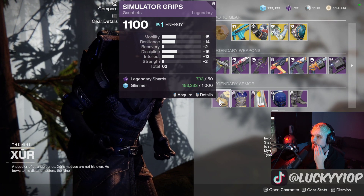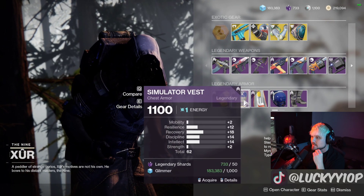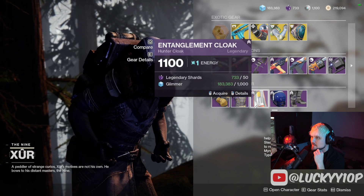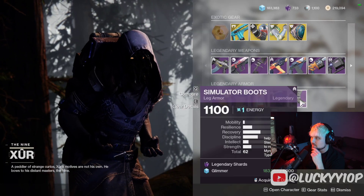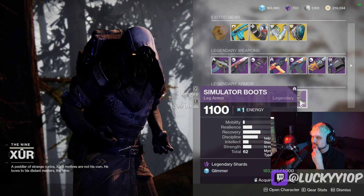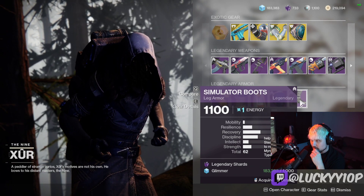In terms of armor — on my hunter — the gauntlet has a 62 stat roll with pretty good distribution. The chest piece has 62 stats but not as good distribution. The cloak — that's terrible. And the helmet is 62 stat as well. So we have three 62-stat armors just sitting there waiting for you to grab, though they do come at a pretty steep cost of 50 legendary shards.